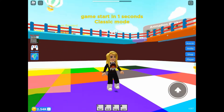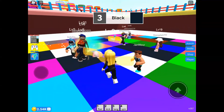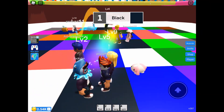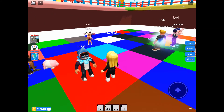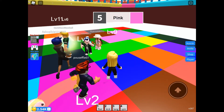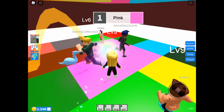Here we are on the board. Essentially this game is Musical Chairs meets Twister — you must get on the colour block specified at the top within the five to four second limit the game gives you. If you don't, the floor will disappear and you will drop into the void and end up back on the platform waiting for the next game.